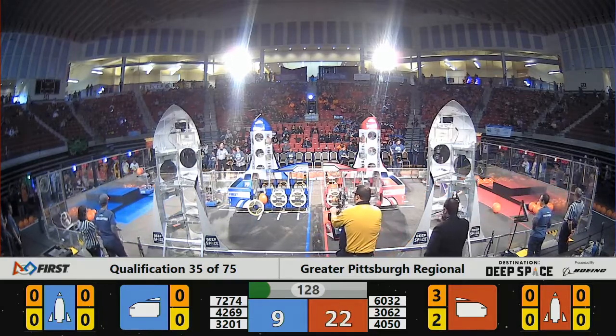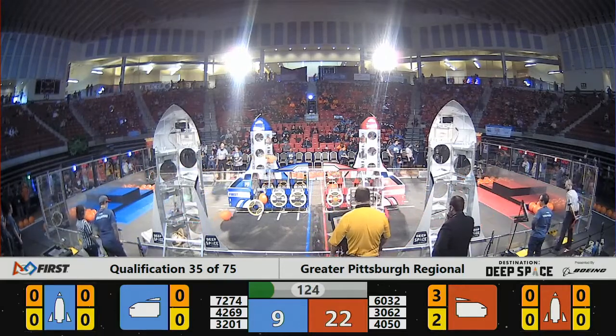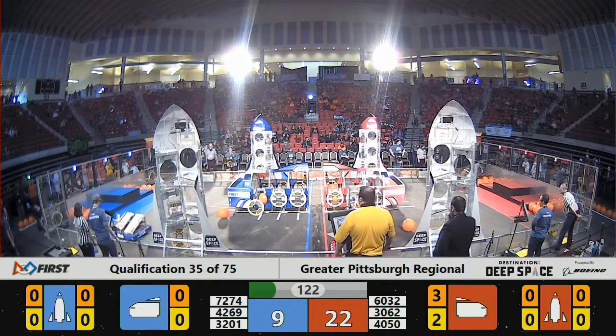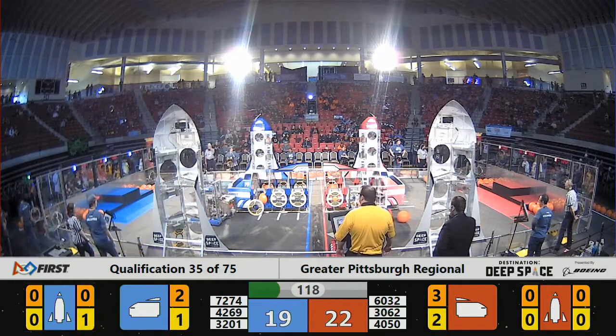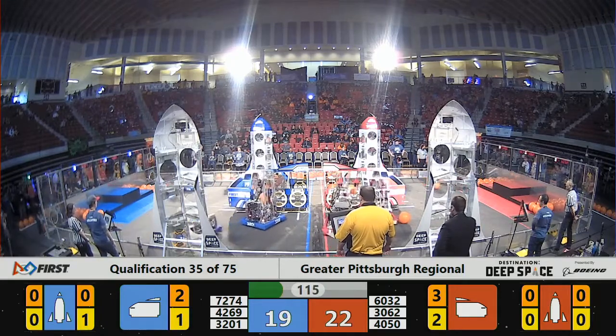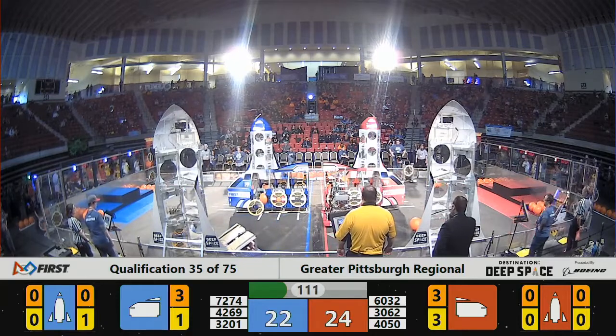30-62 picking up a piece of cargo in their possession, while 60-32 is trying to install a hatch panel on the side of the Red Alliance cargo ship. 60-32 still trying to struggle with it there, and they're able to get it on, and they clear the cargo ship.